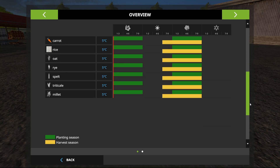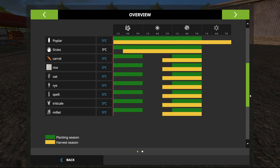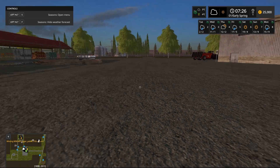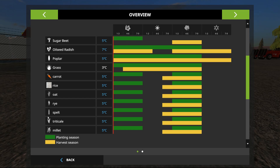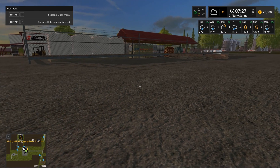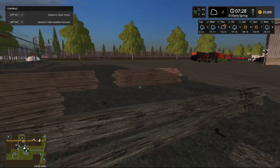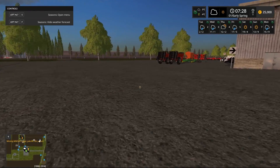This mod also brings in quite a few other fruits. You got carrots, rice, oats, rye, spelt, millet — I don't know that last one. But anyway, looking at the harvest season, you got to wait all the first six weeks of summer before you do anything with those. So this is going to be a very, very realistic map.